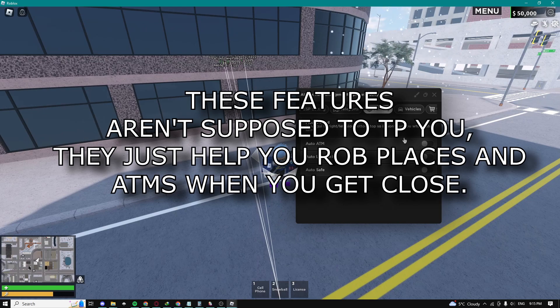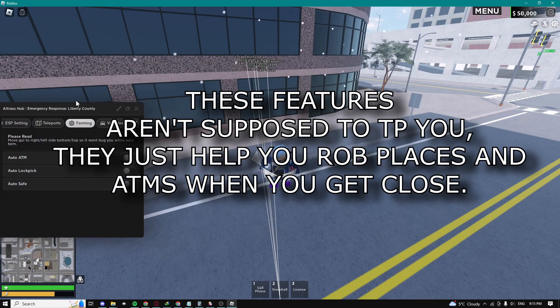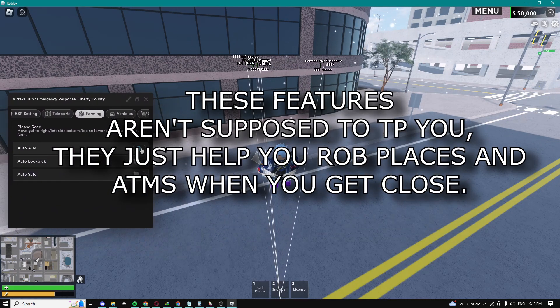You guys do have an apartment tab, which is my favorite tab. Right here it says move GUI to right, left side, bottom, or top, so it won't bug you. I'm just going to do that — boom.